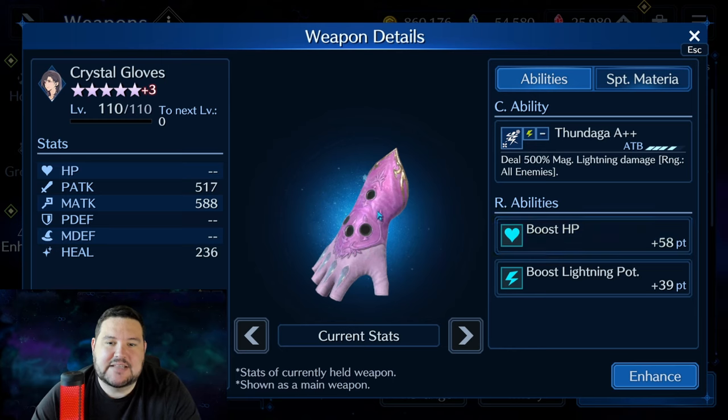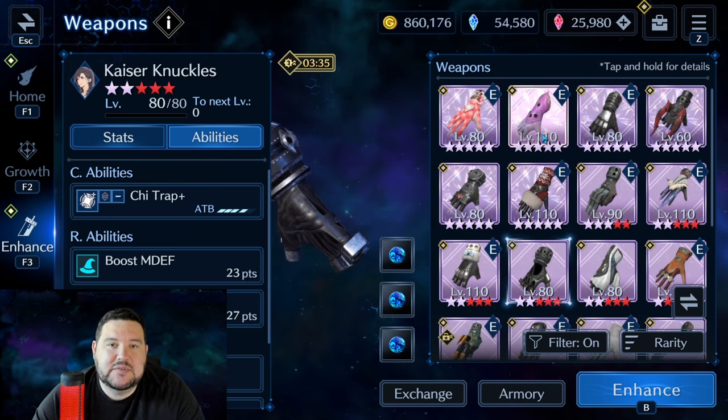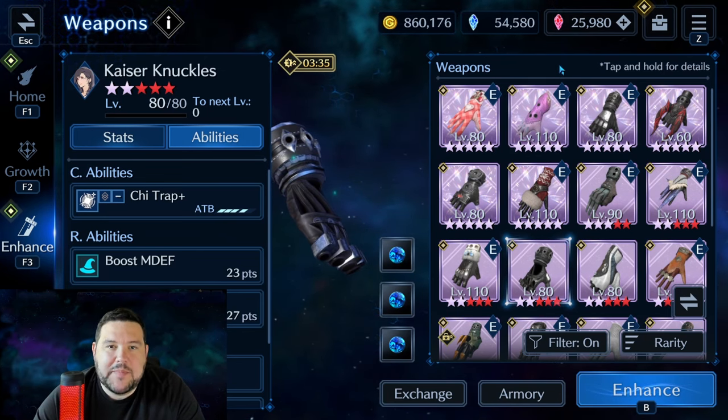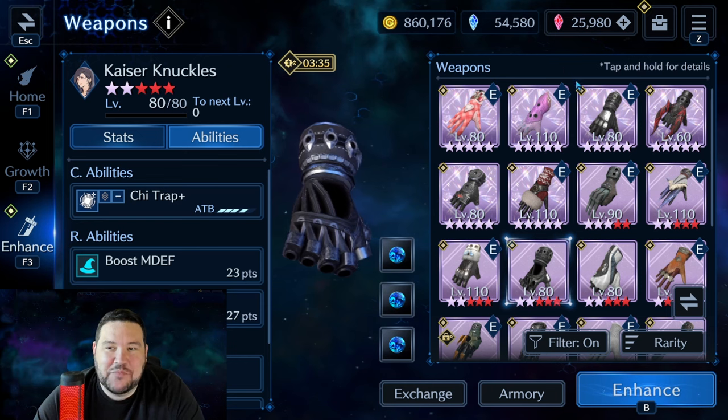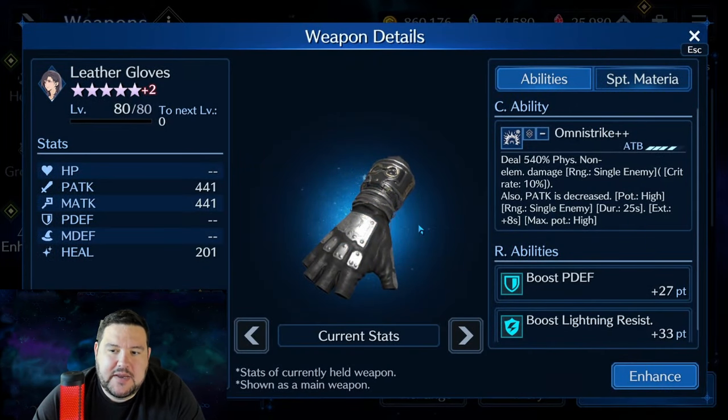Crystal Gloves is something I don't ever really put in my main first slot, but it makes it into the sub-weapon list on many characters quite often. The number one reason is this Boost HP Plus 58 — that is an insane amount of HP. Anybody you put it on, if you're lacking HP for a battle but you're low on slots, this is going to fix the majority of that problem. As a lightning sub-weapon, it's doubly great because you get all this HP and a pretty good lightning potency.